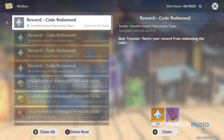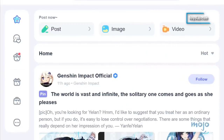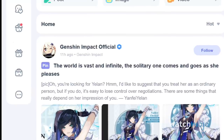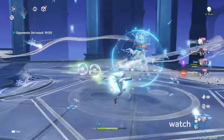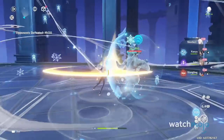Perhaps the easiest way to get free Primogems is through the MiHoYo fan website. HoYoLAB rewards fans for just logging into the site daily. Their singular rewards aren't the greatest, but if you keep up that daily login, you can get 20 free gems a week or up to 60 gems per month. For something as simple as checking into a website, it's a pretty sweet deal.